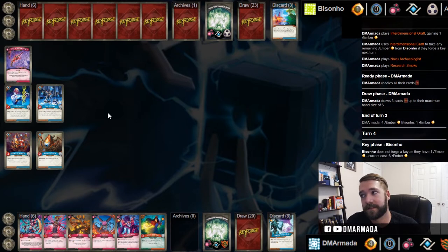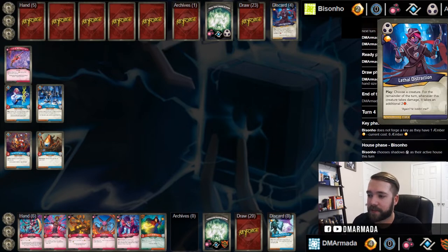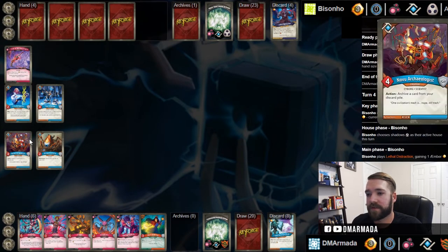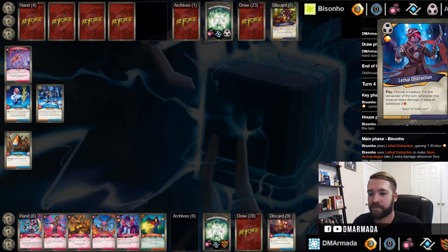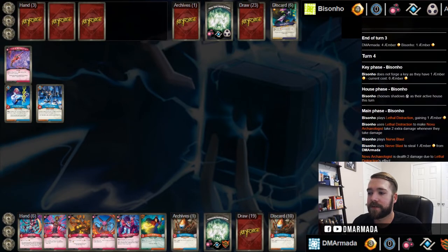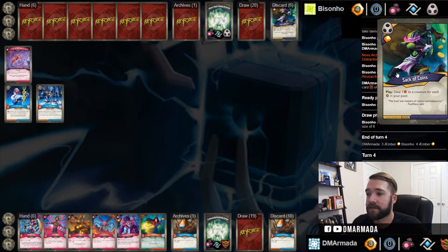Gotta get that Dis/Shadows/Logos. I don't think I have a deck that is all of that - oh wait, maybe I do. Maybe it was literally the first deck I played on camera on this channel. Lethal Distraction - who's he gonna play it on? Novu - whenever they take damage he takes extra damage, which means he doesn't have to trade this four for this four. He can actually just trade this, or he can play Nerve Blast - even better. Look at that: steals one from me, pops Novu Archaeologist for two, and then it'll take an additional two from Lethal Distraction.